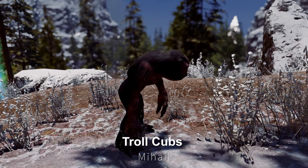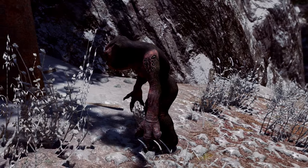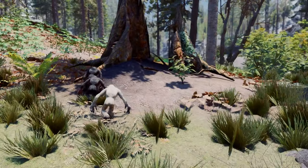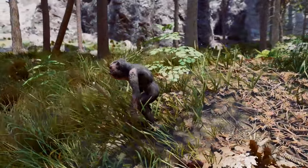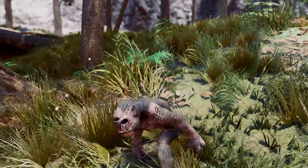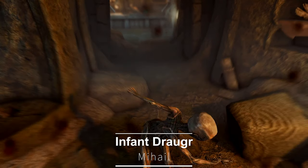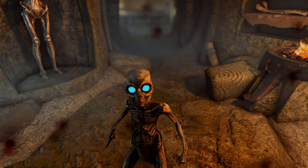Next up is Troll Cubs by Mihail Monsters and Animals. This mod introduces Troll Cubs into the game, which can be found in caves or nests. These adorable troll offspring will flee when approached by the player, but are fiercely protected by their mother. Additionally, there's the Infant Draugrs mod — similar to the Troll mod, this one adds small Draugrs to the game, further diversifying Draugr encounters for more varied gameplay.